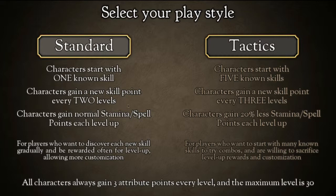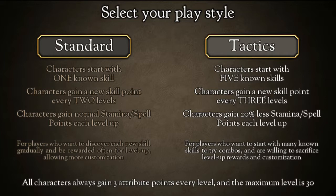We've got a select playstyle menu. Standard: characters start with 1 known skill, gain a new skill point every 2 levels, and gain normal stamina/spell points each level up — for players who want to discover skills gradually and be rewarded often, allowing more customization. All Tactics: characters start with 5 known skills but gain a new skill point every 3 levels and gain 20% less stamina/spell points each level up. I'd rather go Standard.